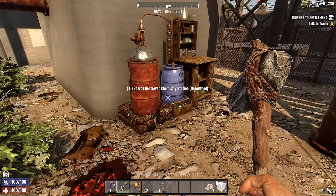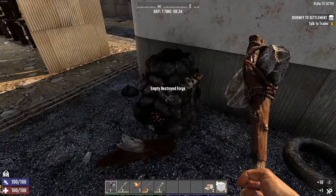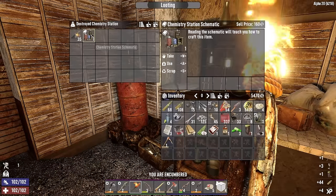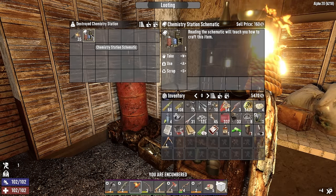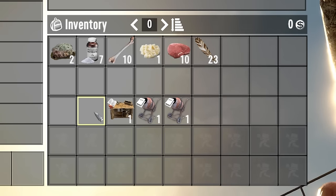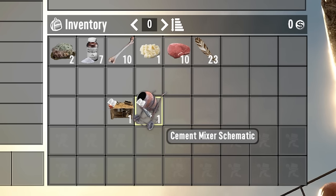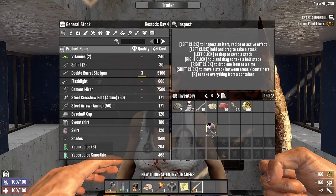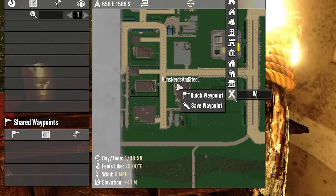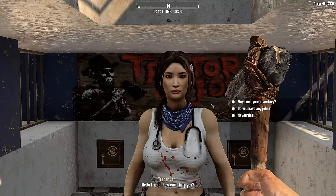Once you arrive at the trader, search the compound for supplies and take everything you find. There will be one of each crafting station — some may even be working, and if they are you'll be using them for the next several weeks. If not, they have a chance to contain the schematic for you to build one of your own. Pay attention to these book icons: if it's closed you've never read it; if it's open you've read it and can safely sell it to the trader for XP and dukes.